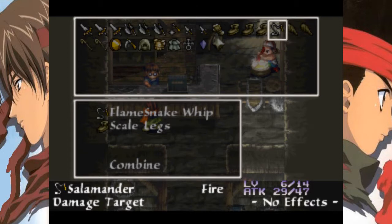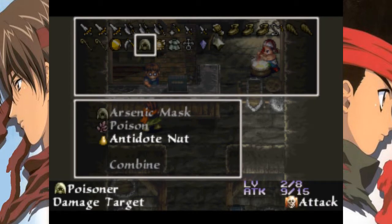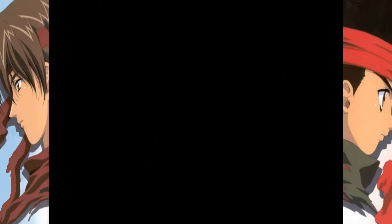Good lord — 47 attack on that whip. That's ridiculous. 146 on the Light Long Sword. So yeah, a lot of these things are pretty darn good. Something to keep in mind, though not something we can really do anything with right now.